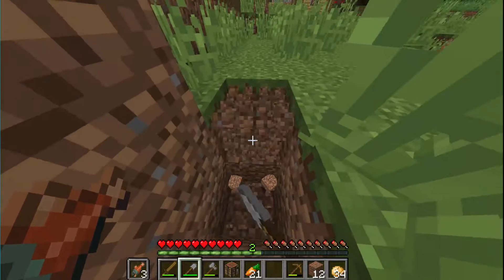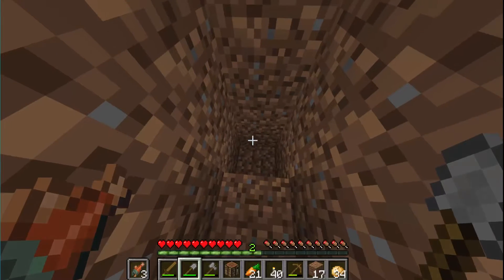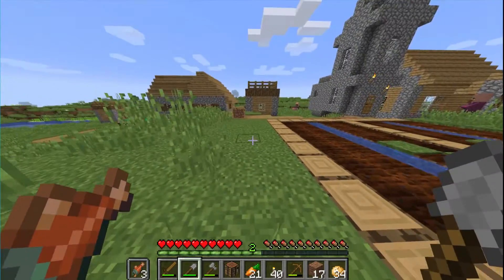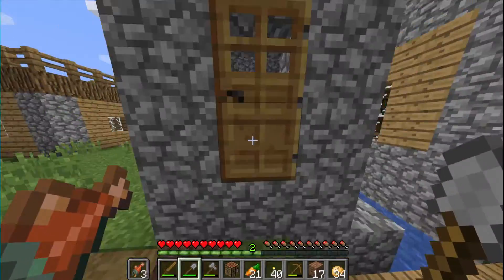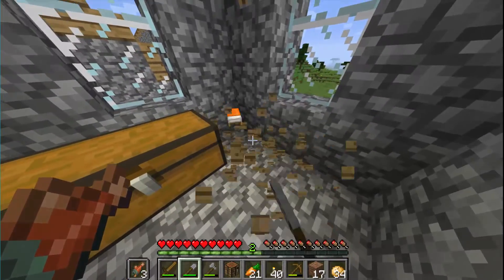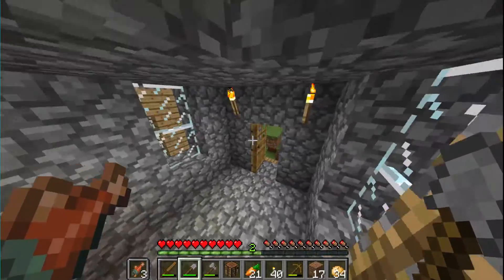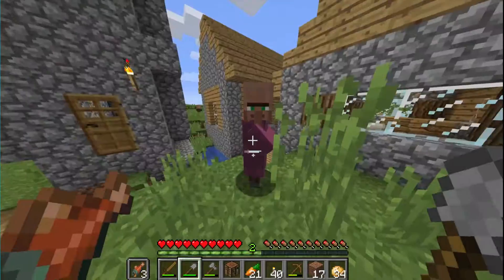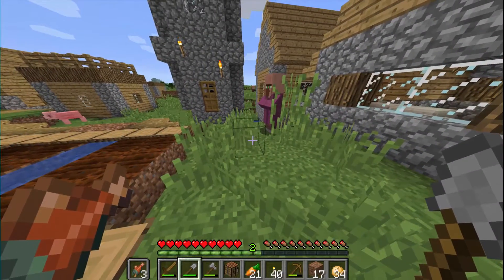Of course we would like to get iron tools — our tools would be good. Luckily we took our crafting table. I'm also looking for my bed because the bed is very important. It would be even more helpful if we had a clock, so we are approaching our steps toward making a clock: four gold and one redstone.